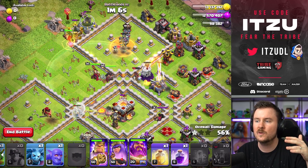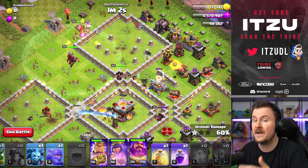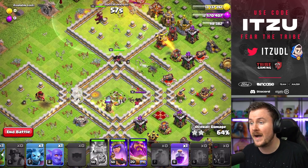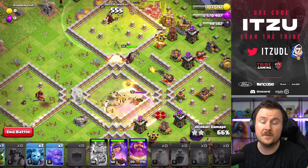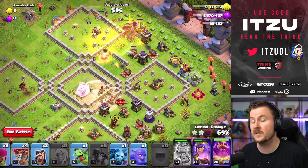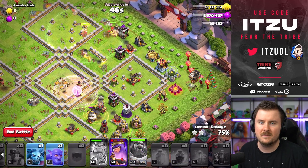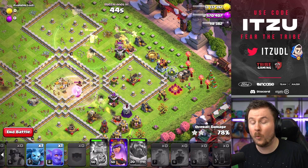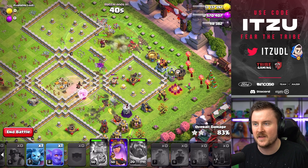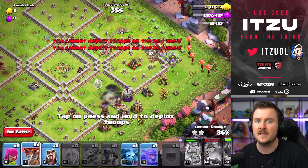The Minions are going to the core, which is no problem because you can just support whatever is splitting off. If you have some Minions going to the core, just support them with the heal and with the Rage. The top Inferno Tower — tank that with the Skeleton Spell. On the back end it's pretty much just letting things play out. Use the Queen ability if you see the Queen dropping low, but otherwise this strategy is not too hard as long as you follow this entry.